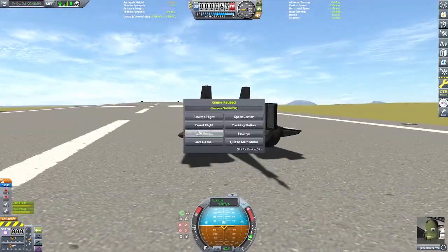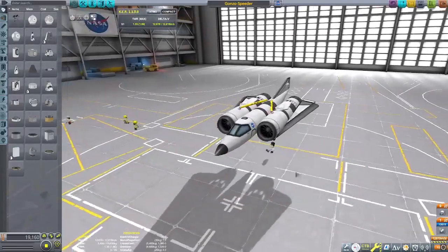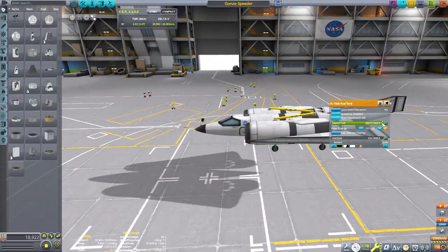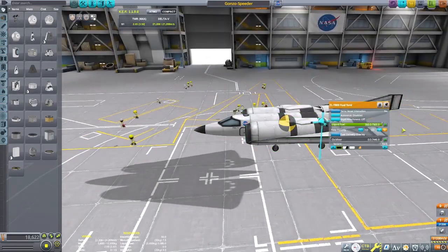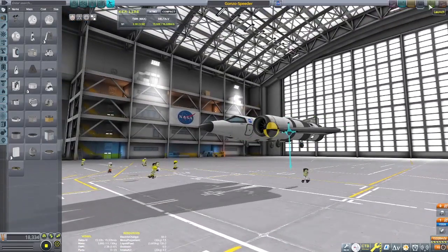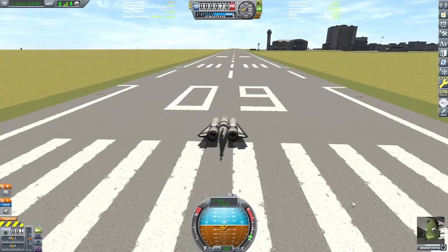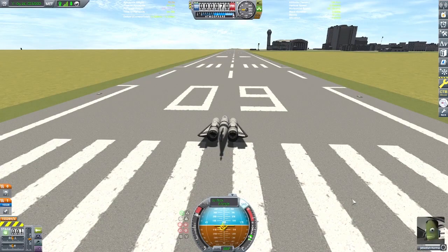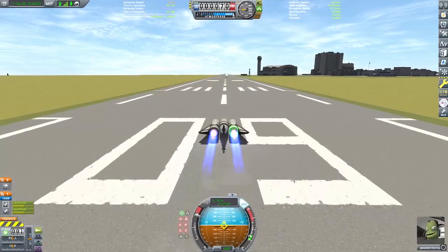So I go and try to refine it. I pull out some of the fuel that we don't need, the oxidizer that we definitely don't need because these are air-breathing engines and I already have those air intakes. I mess around with some other bits and pieces and give it another run. On this run, I'm able to best my 180 meters a second with 232 — not to spoil it.